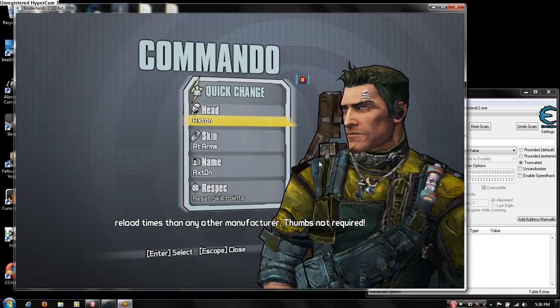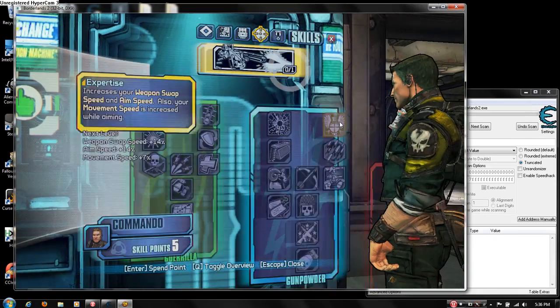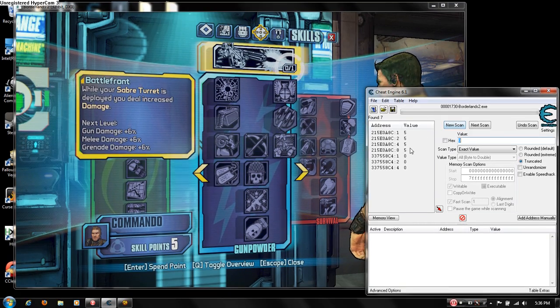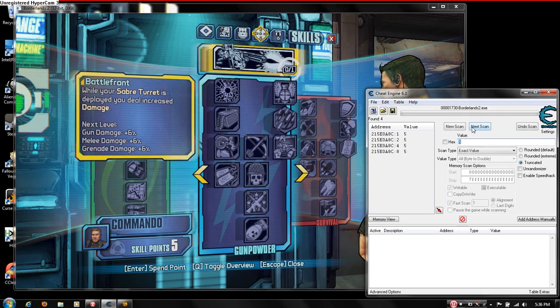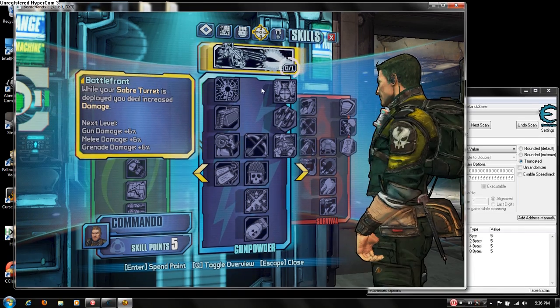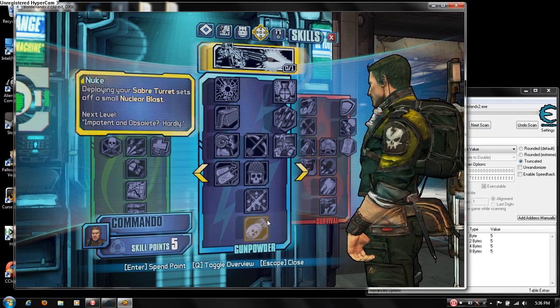Just to be double sure, go reset your skill points, hit Tab, and you have 5 again. Search for 5, and you can actually see which one is there. Double click each result to add them to the list.